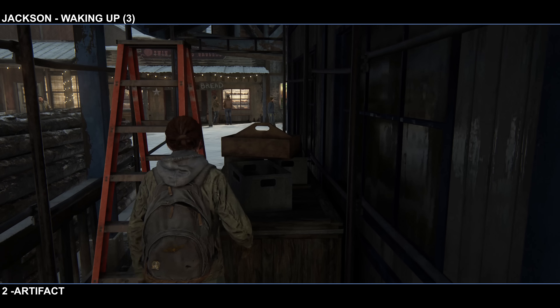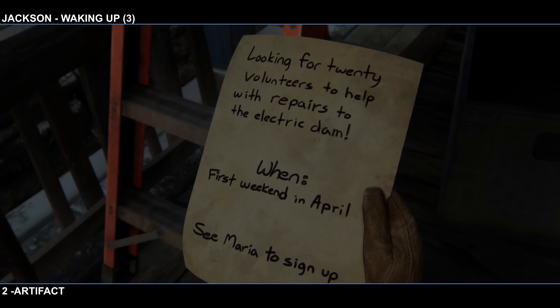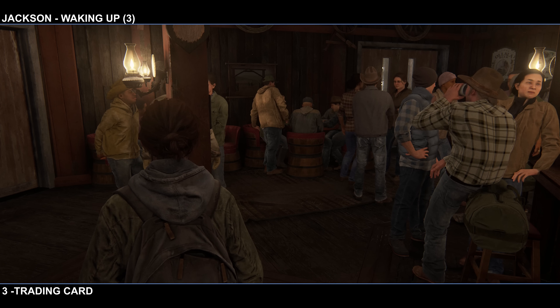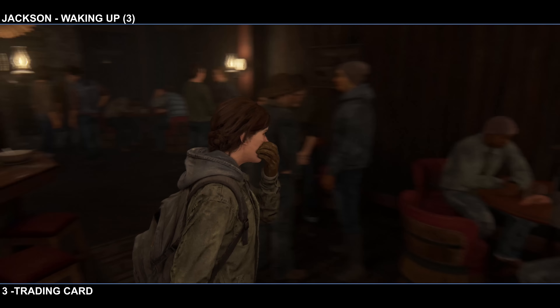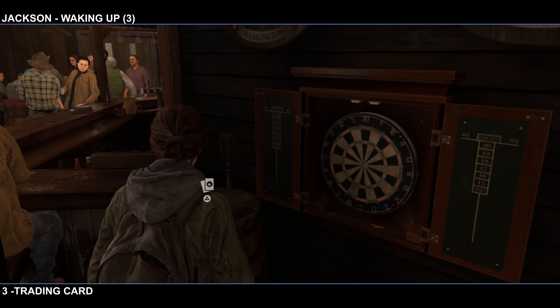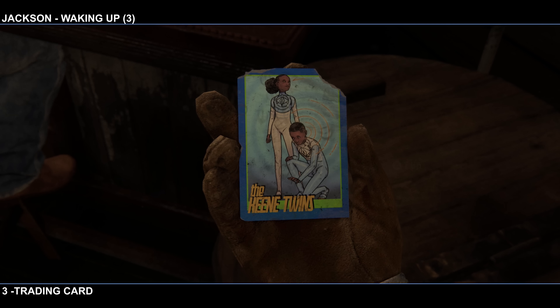The artifacts are basically documents for the most part — apparently just simple notes we used to write each other back in the old days are considered artifacts. Now we're going to head into the bar where we're supposed to go, and then after a brief cut scene, head over towards the dartboard. You'll find a trading card just to the left of it. That'll do it for the three collectibles in the Waking Up sub-chapter of Jackson.